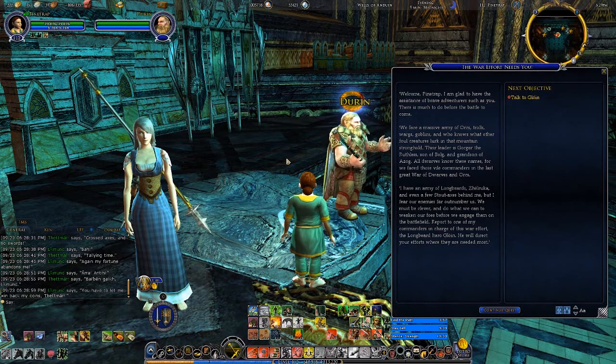Welcome, friend. There is much to do before the battle to come. I'm glad to have the assistance of a brave adventurer such as you, Pine Trap. We face a massive army of orcs, trolls, wargs, goblins, and who knows what other foul creatures that lurk in the mountains of the Stronghold. Their leader is Gorgar the Ruthless, son of Bolg, and grandson of Ozog. All dwarves know these names, for we faced those vile commanders in the last great war of dwarves and orcs. I have an army of Longbeards, Jelruka, and even a few stout axes behind me, but I fear our armies far outnumber us. We must be clever and weaken our foes before we engage them on the battlefield.